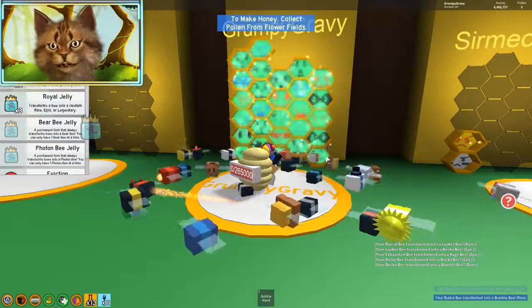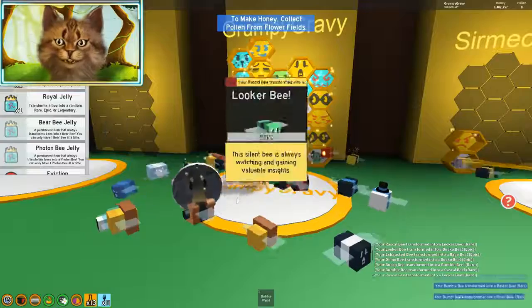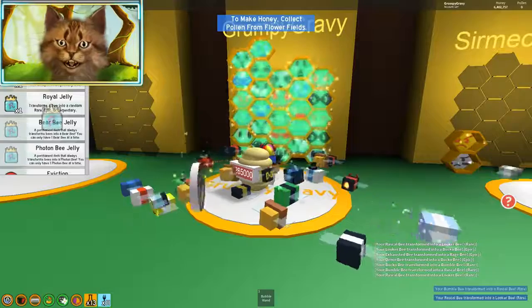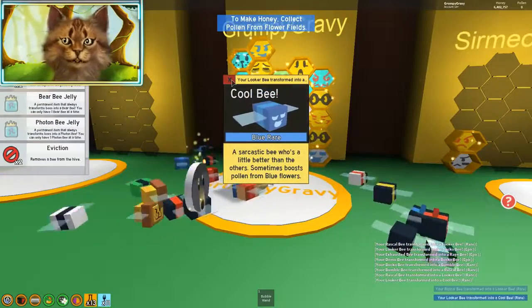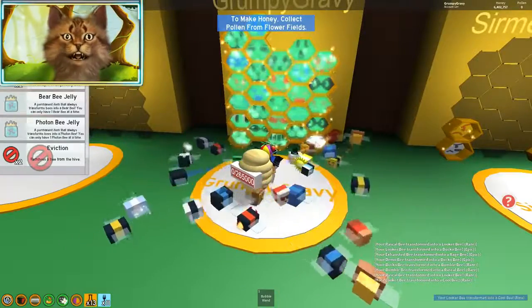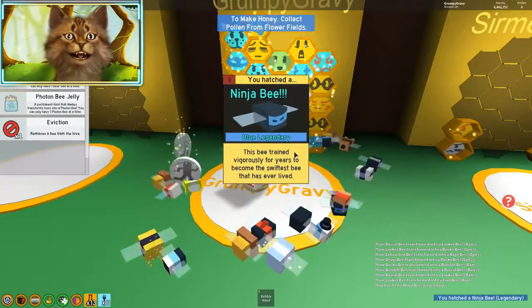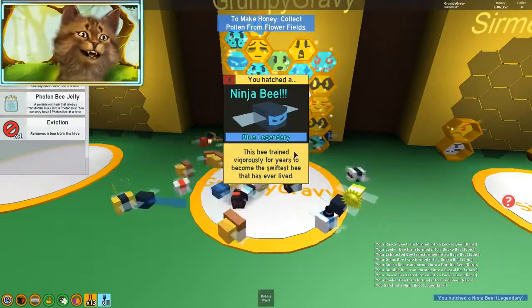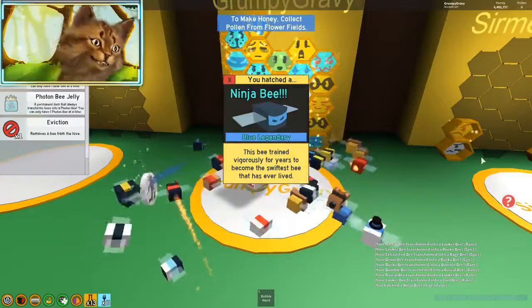I don't want the bubble bee duplicate. Come on, give me a bubble bee! No, I don't want this. Looker bee, I don't want that. And boom, cool bee. I already had a cool bee. Well, I gotta evict you. I'm sorry. I gotta evict you and then I'm gonna put a gold egg there. Ninja! I can't get rid of a legendary. There's no way I can get rid of a legendary. So we just got a new legendary ninja bee.